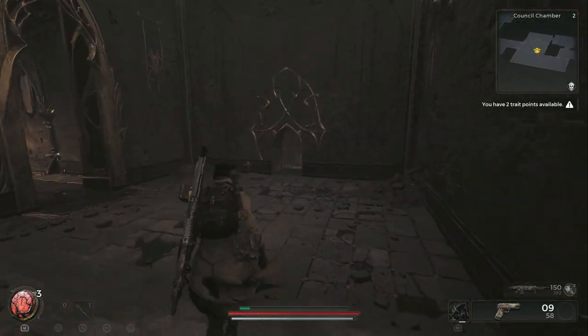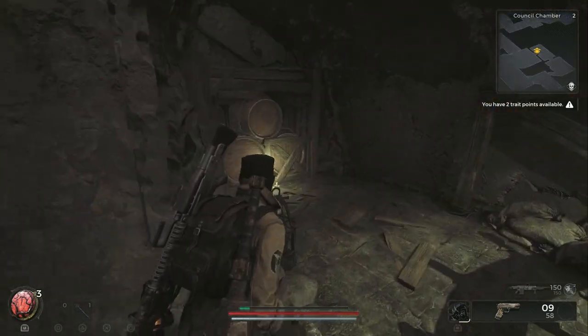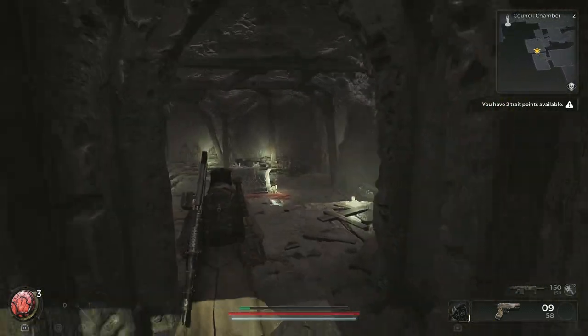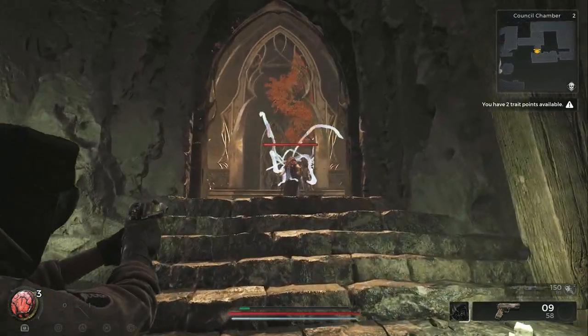You might want to clear the right and then also clear the left to make sure you don't get swarmed if you get into a fight up here. There's often a guy to the left there, but every time you load into this area it kind of changes a bunch of the spawns. And every time you die, it'll change a bunch of stuff.